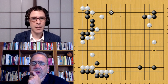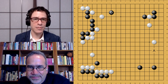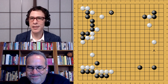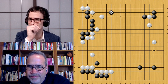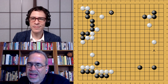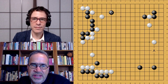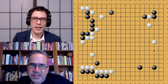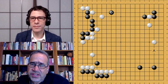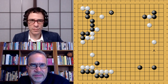It's the fact that Master, AlphaGo Lee, and Zero all like to have this little aji there that they can make good use of later, and they're very good at using it correctly. This position has a lot more follow-up — it's more volatile. That's the way Zero likes to play. As a human player, it's attractive — it's not exactly fighting, but it's more engaged.